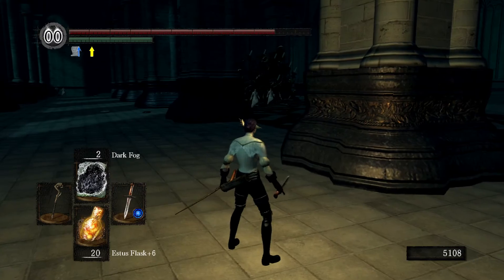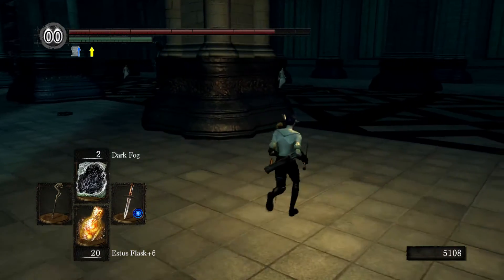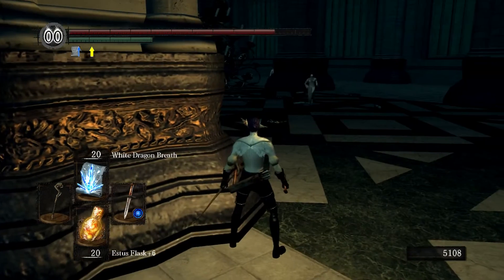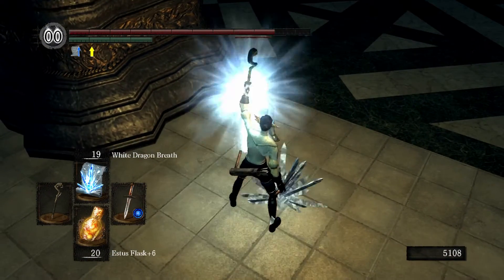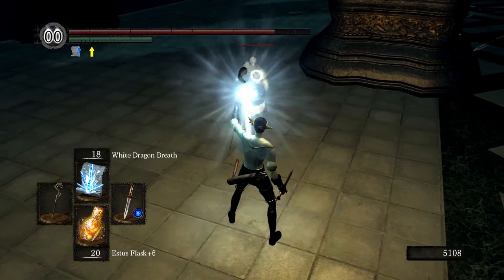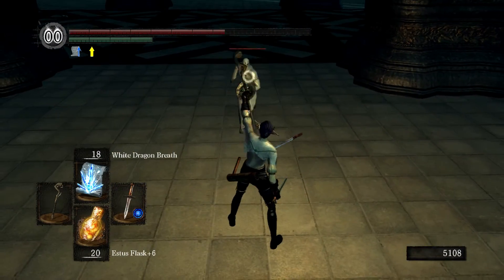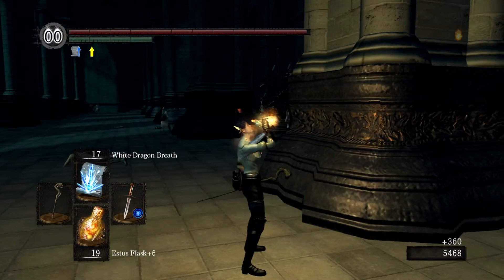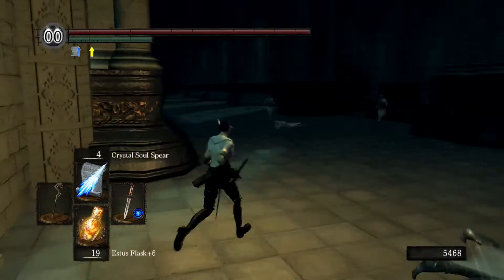Dark Fog is basically like a giant hand grenade and you don't get that many of them, but I just wanted to experiment with everything before bringing this playthrough to a close. White Dragon Breath only works if you stay targeted, but it's a pretty cool spell and it works pretty much the same in Dark Souls 3. I keep missing — I'm just not having a lot of luck. There it is — boom, that's White Dragon Breath. It's a PVP spell for the most part, but I just didn't want to finish my playthrough without experimenting with everything.